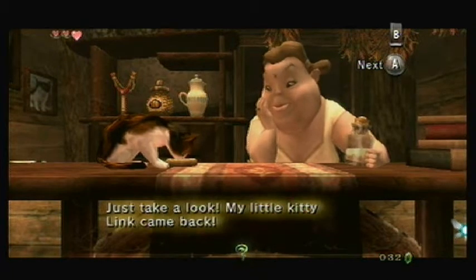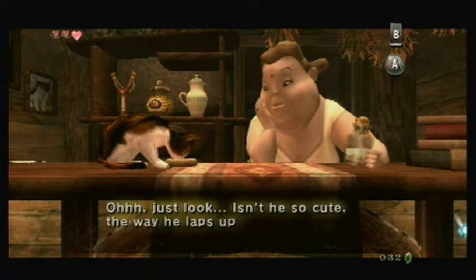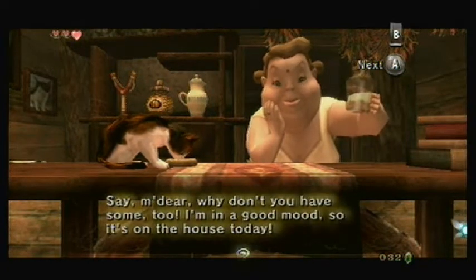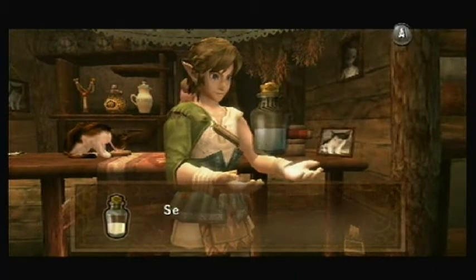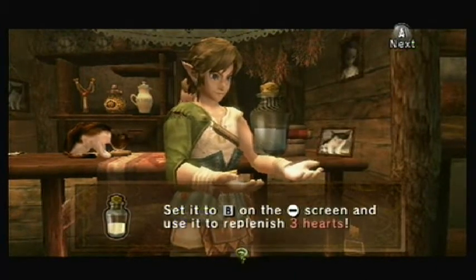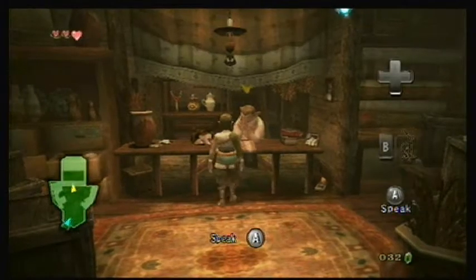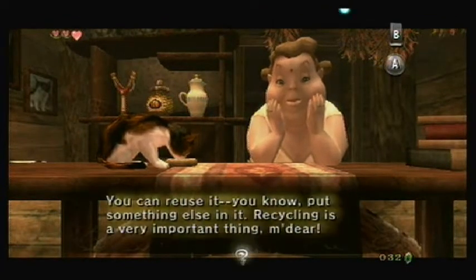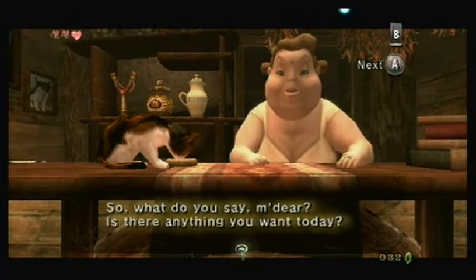Wait, is your cat named Link? Okay then. And we get our first bottle with a little bit of milk. Unlike other games, milk in this game only replenishes three hearts. In the past games it would replenish five and you'd get two servings. Here we only get one serving of milk, and we're never really going to need it.